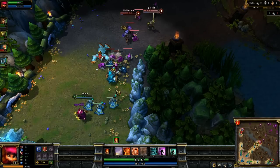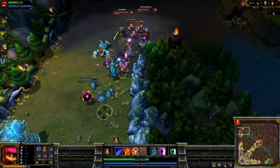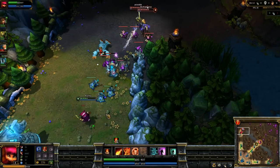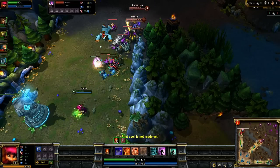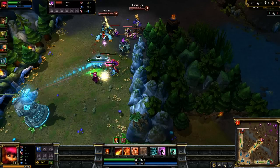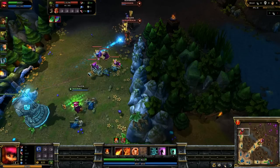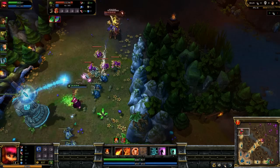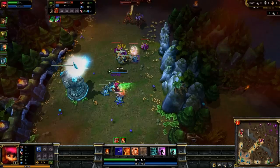That leaves me to hold the lane by myself, but fortunately Annie is pretty good at doing that. You can see there's two of them coming with a big minion wave, but there's no reason to panic — just focus on farming. If they want to come forward, they're going to take shots from the tower. One of them gets a little too aggressive, comes forward, and takes a shot from the tower, so no real reason to worry.